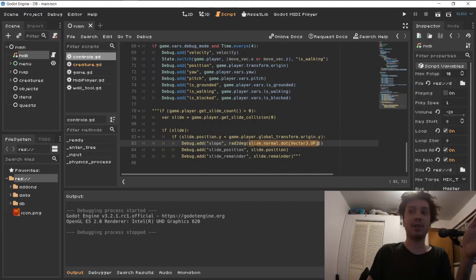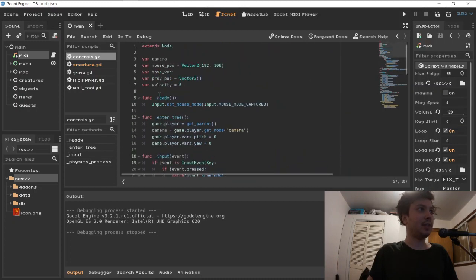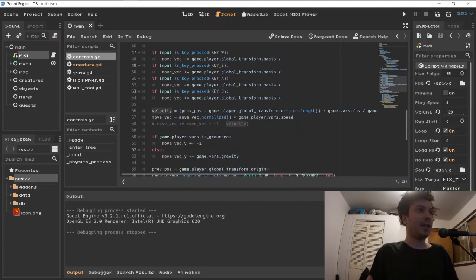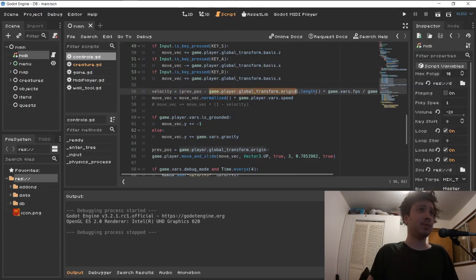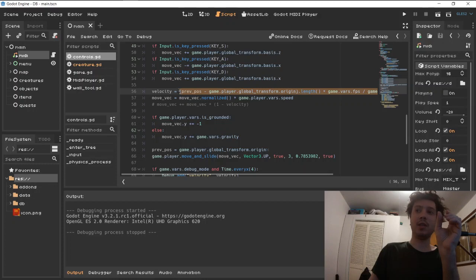I spent some time on this and then figured there must be a simpler solution — and there is. What I do is create a velocity variable, which is just a number representing my speed across all angles. I keep track of the previous position, subtract the current position, get the length of that vector, then multiply by frames per second and divide by my speed. This gives a value between 0 and 1, where 1 is average speed, above 1 means I'm moving faster, and below 1 means I'm moving slower.